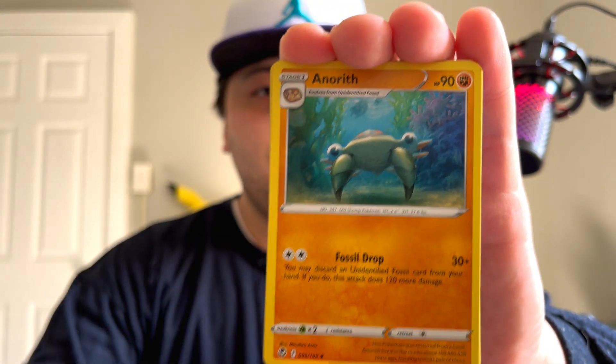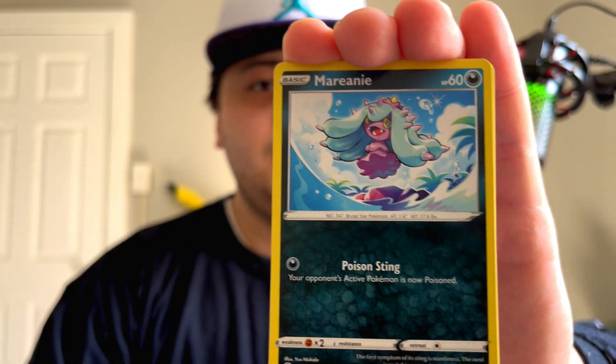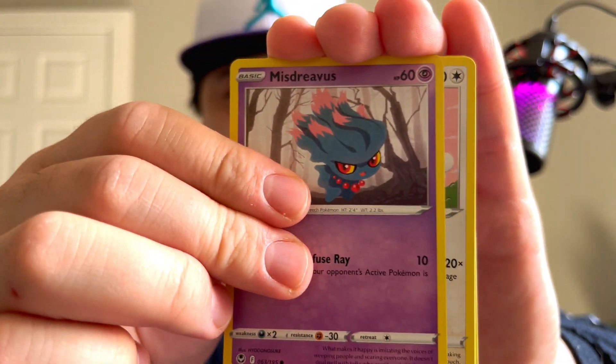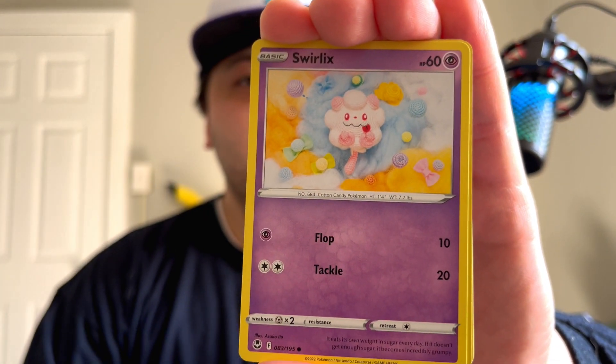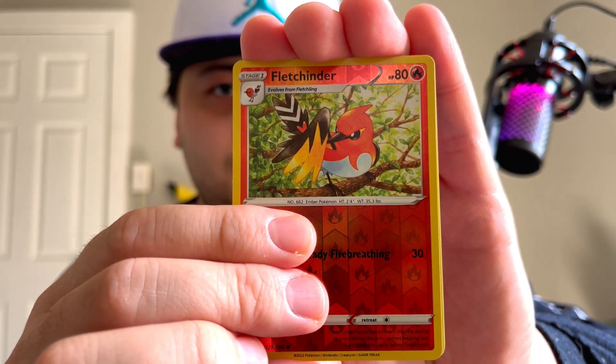Water energy, Metang, Natu, Unidentified Fossil, Indeedy, Mamorine, Mischievous, Swablu, Swirlix — Flittle into reverse. We got the Frolass. The neat thing about the Regidrago V was that it was my first alt art I've ever pulled, so obviously not the best alt art but it's still a really cool looking card.